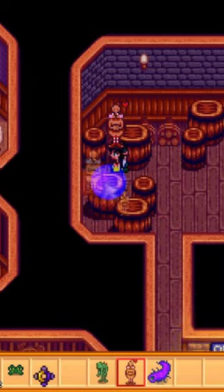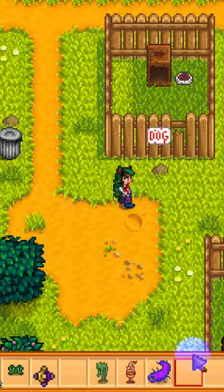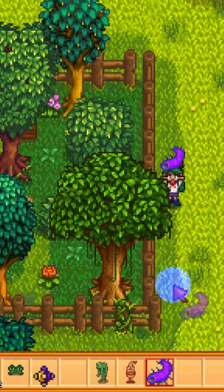1. Put a strange bun on Vincent's toy box. 2. Put a duck mayonnaise in the hidden box at the back of the saloon. 3. Put a super cucumber in the secret box at the back of the blacksmith.